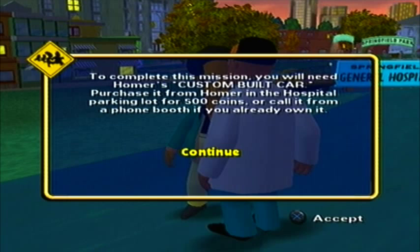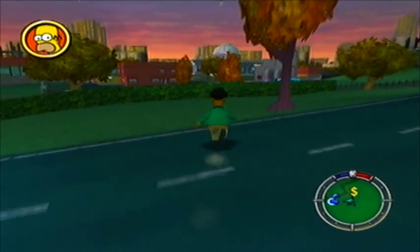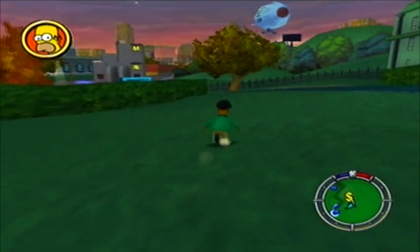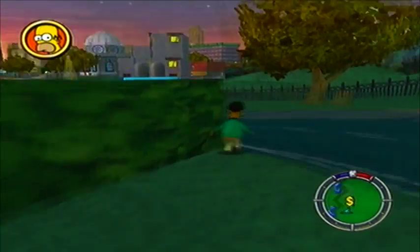Here we go. To complete this mission, you will need Homer's custom-built car. Purchase it from Homer in the hospital parking lot for 500 coins, or call it if you already own it. Well, we don't. That's why I need to get all these damn coins - because it costs 500. But it is a good car, it is a good vehicle.